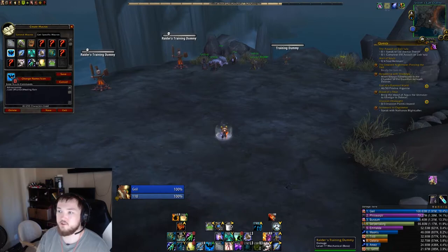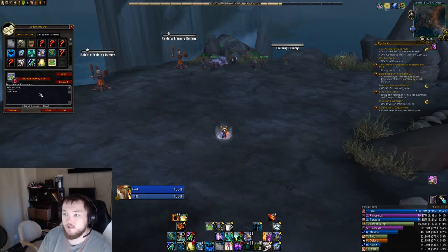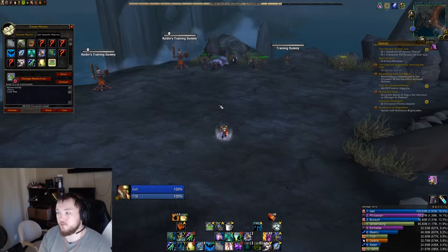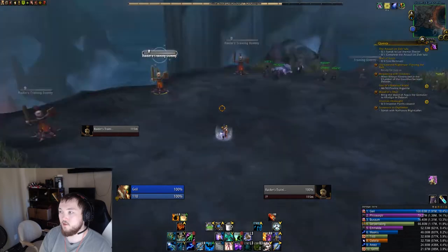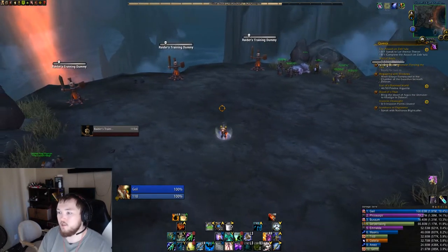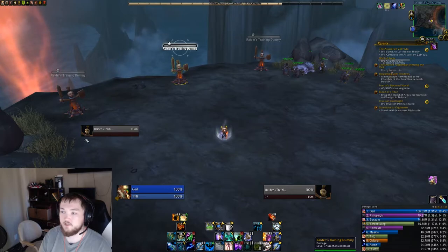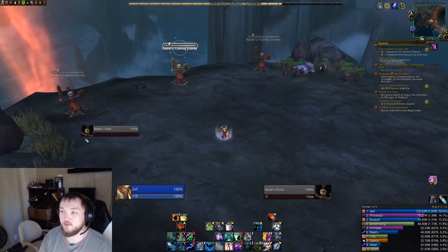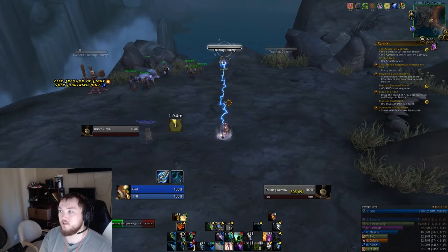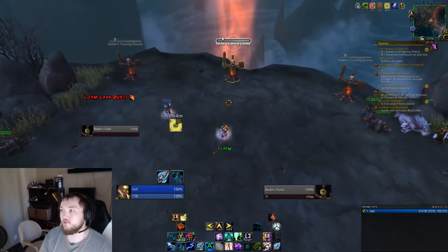Another macro I use for general use is my general CC macros. Whatever CC I have on a character, I'll have a macro for it and I'll have it focused. Because the last thing you want is to go to CC something, forget that it exists, your CC wears off, and all of a sudden it's not CC'd anymore. With the Focus Hex macro, it would pop up on my Focus frame with a hex debuff that I could keep an eye on — I'd know exactly when the hex is coming off and come back to re-apply it.